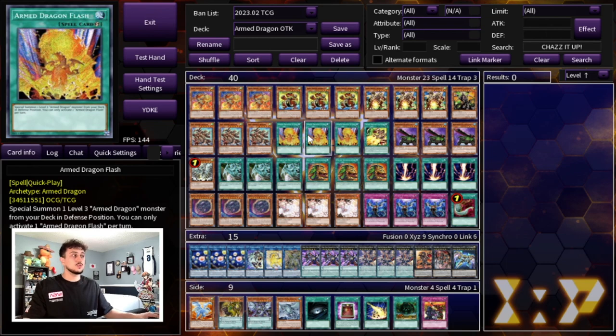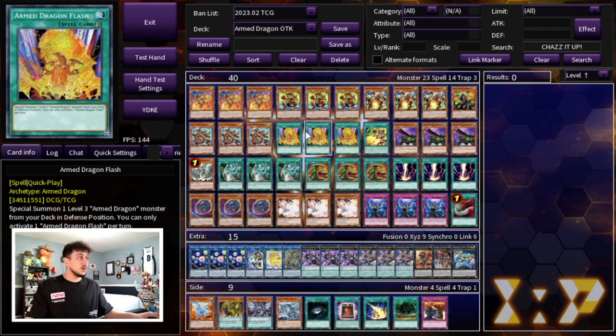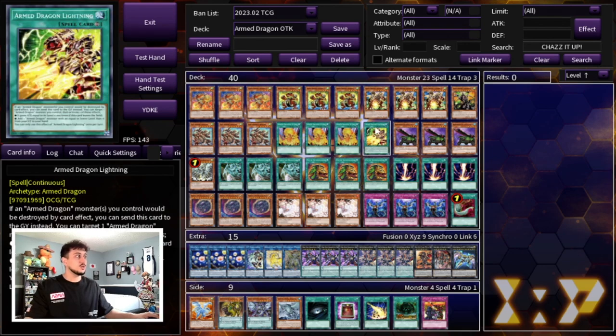Lastly, we're playing three Arm Dragon Flash, which is just an E-Telly for the deck, as well as one Arm Dragon Lightning. Arm Dragon Lightning is kind of like protection for you, and its other effect lets you recur cards from your graveyard, which is really nice. So this is the Arm Dragon lineup we're playing — counting Pile Arm Dragon as Arm Dragon.